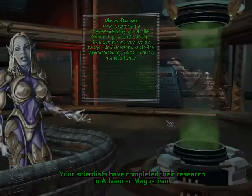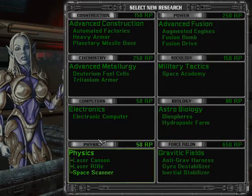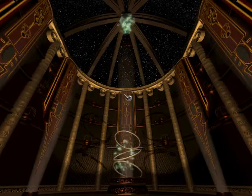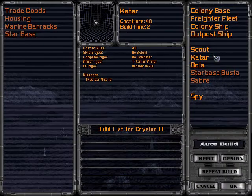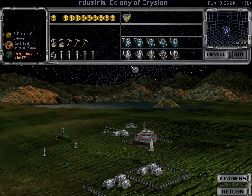Guess what — we've got the home world of the Silicoids now! On that note I think we're going to turn to research labs. Look at this, look how wonderful these citizens are — they're just so happy to do whatever we want. What do we want? I'm gonna go with a spy actually.